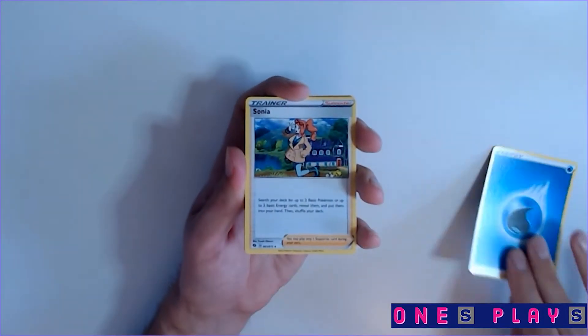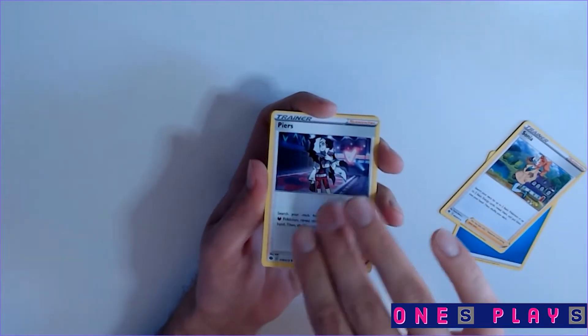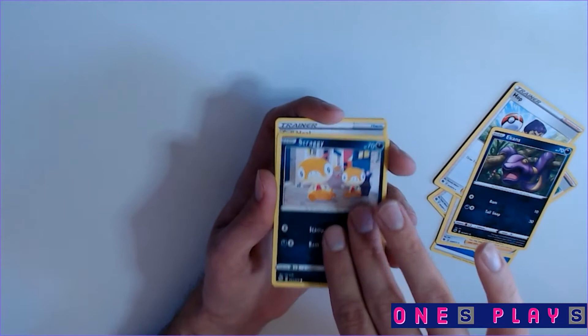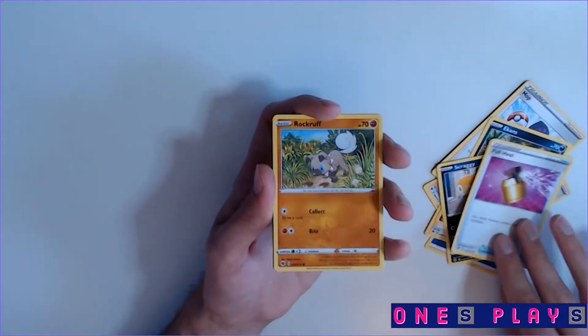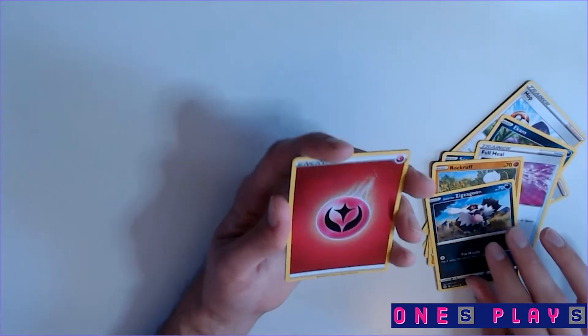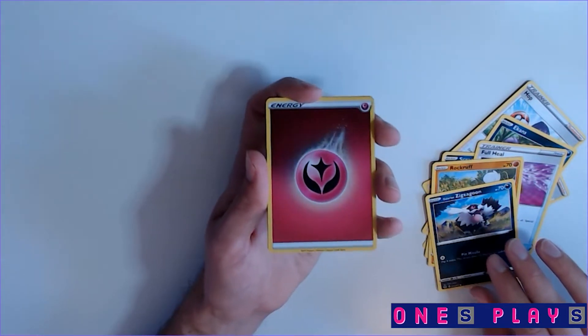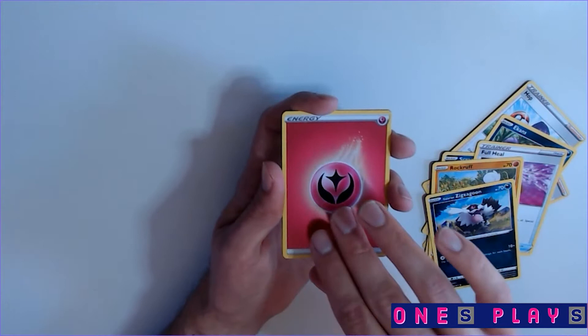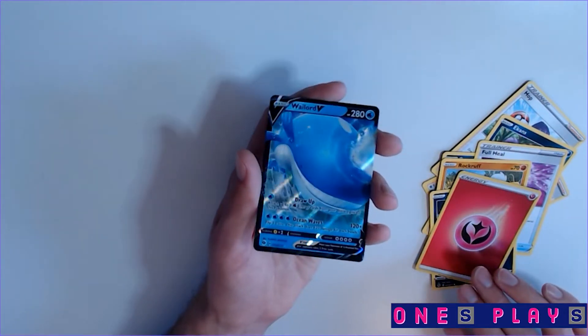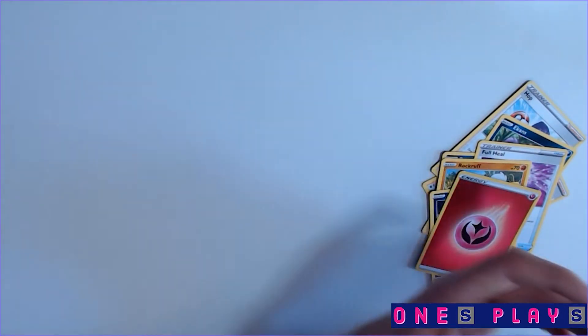Water energy, Sonya, Hop, Ekans, Scraggy, Full Heal, Rookidee, Galarian Zigzagoon. Wait — didn't they get rid of fairy energy? That's interesting. Oh my gosh, another one — Wailord V! We need that. It's a whale of a card, a whale of a tale. Love Shark Tale — there's our copyright infringement.